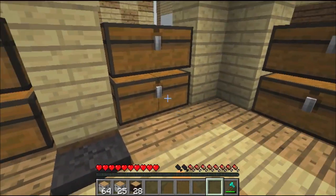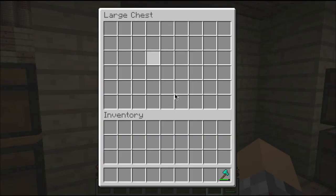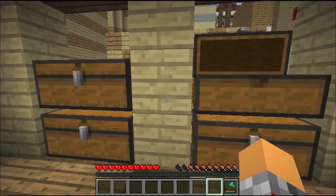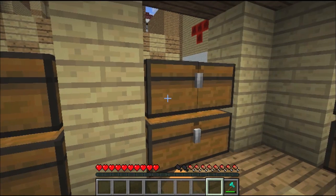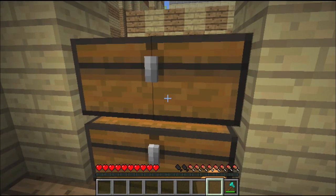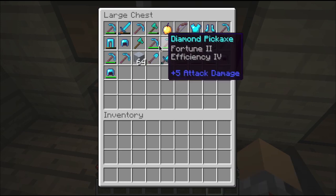I guess we could — well I don't really want to work on building right now, I don't really have a design. Wow, that's a lot of gold — I should probably smelt that. So there's some ores. I'm too afraid to go to the secret shop and lose all that, which isn't that much to be honest, but I don't really know the way.